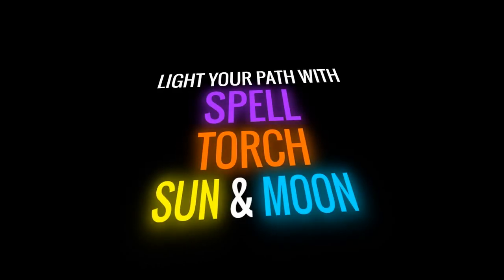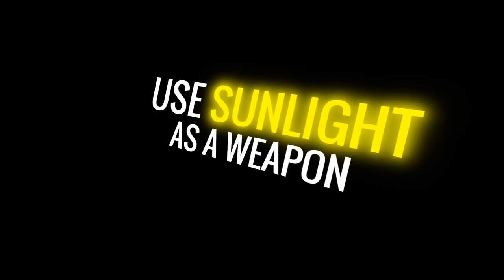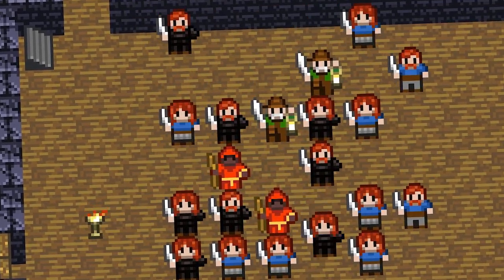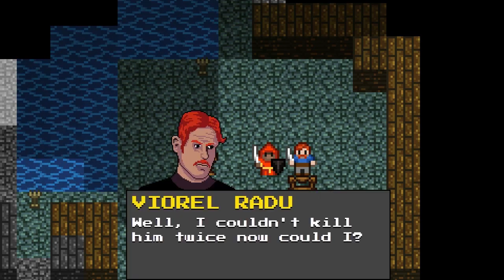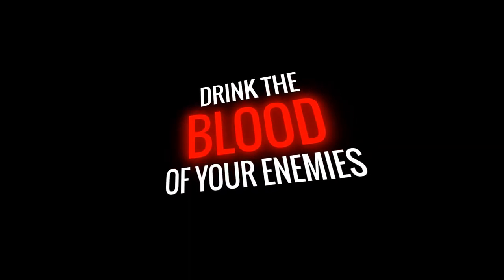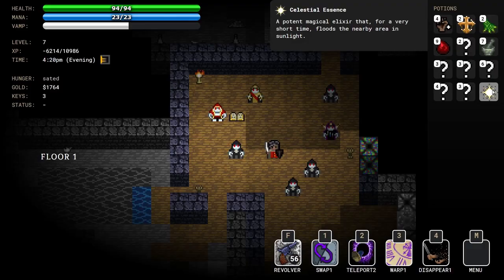Speaking of things which go bump in the night, vampires are another popular source to draw from and Golden Crone Hotel has just that. Playing as a human general famous for hunting down vampires, you must infiltrate the hotel to kill an exiled vampire prince. This is a coffee break roguelike with some very interesting mechanics where sunlight and moonlight can both be used, and your character can even turn into a vampire as well. A very thematically strong and well-designed one of these, which is well worth a play.